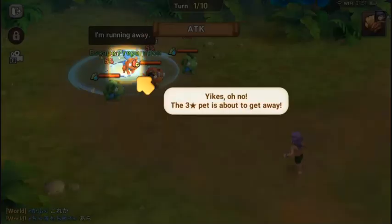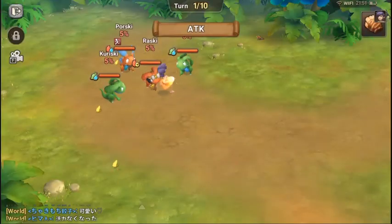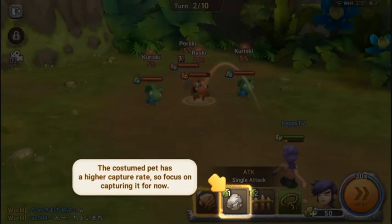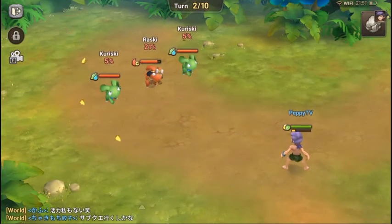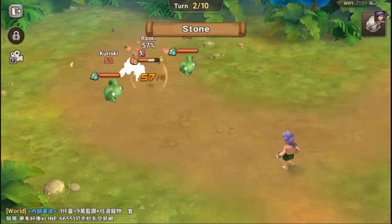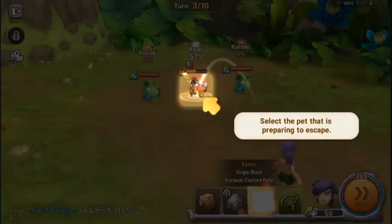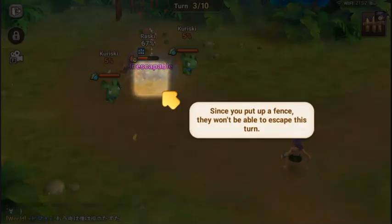I'm gonna beat the pet — but the three-star pet is about to get away. Too bad — let's just get the costume. The Poorski has a 57% capture rate; I think we can capture him next turn. You can fence it so that it cannot escape.